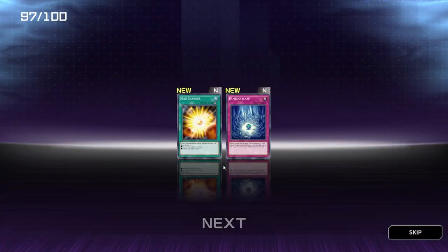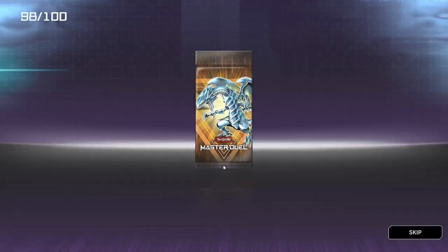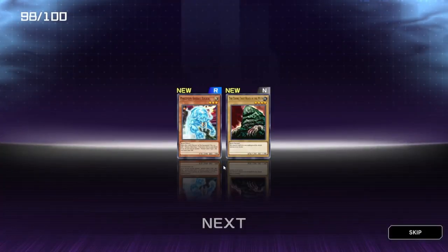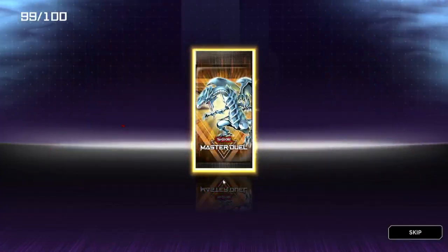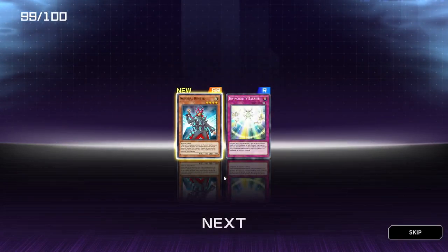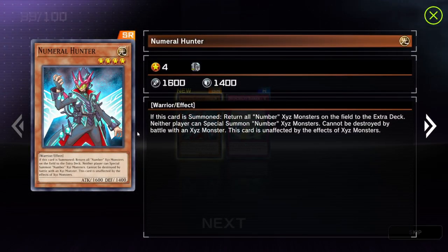Star Changer and Bamboo Scrap. It comes down to this pack — Phaeton, Cyber Tiger, and The Thing That Hides in the Mud. Alright, it comes down to this — possible super rare, we'll see. We got a super rare! And we got Numeral Hunter — if this card is summoned, return all Number Xyz monsters on the field to the extra deck. Neither player can special summon Number Xyz monsters. This card cannot be destroyed by battle with an Xyz monster and is unaffected by effects of Xyz monsters. That's not too bad.